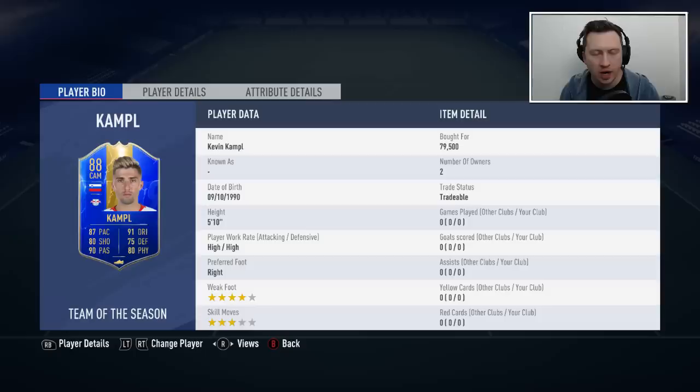Welcome back to another video. We are going to take a look at the 88-rated Team of the Season Kevin Campbell. We're going to work our way from the bottom — this is arguably the worst Bundesliga Team of the Season card. If you are looking to do the guaranteed SBC or looking forward to your rewards on Thursday, you're probably going to want to avoid this guy.